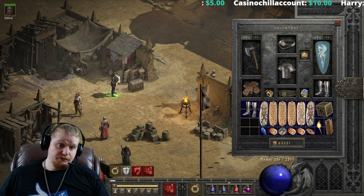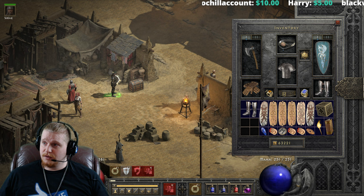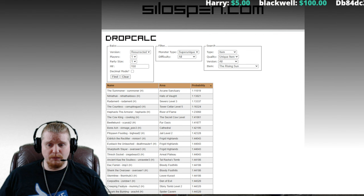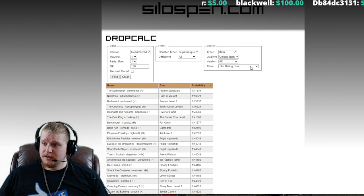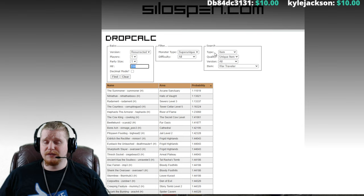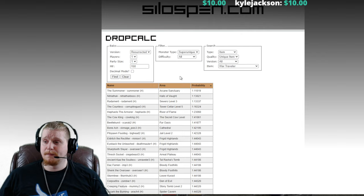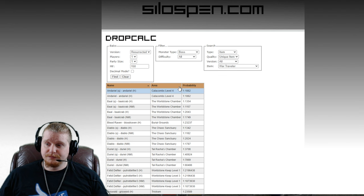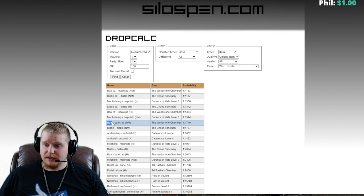If you wanted to find yourself a pair of War Travelers, where would you look? We're going to take a look at Silospen to determine the best place to farm for a pair. We'll assume about 150 magic find — a number most people can achieve relatively easily. If you want to run these calculations with your own magic find amount, by all means, but we'll start at 150 and look at bosses first across all difficulties at player one.